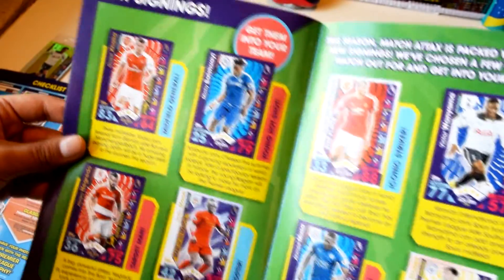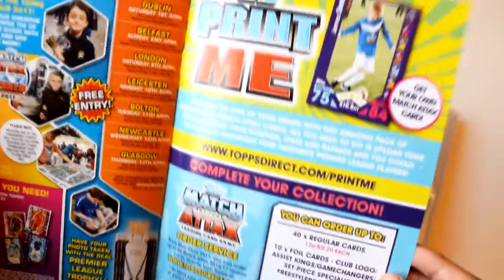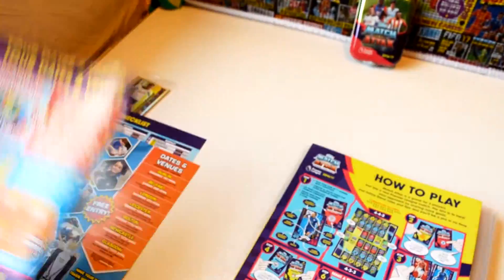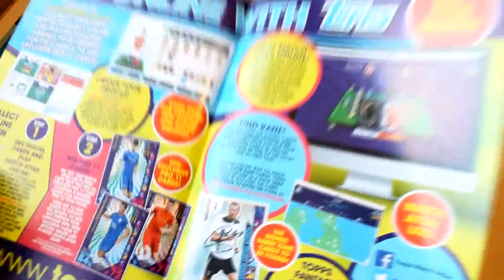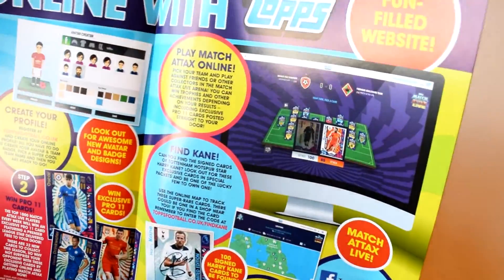Here are the new signings for various clubs, and there's a top festival feature. It also tells you about a print-your-own Match Attax card — that would be a great idea if you want one. And here is the play pitch; I'll open it to show you how it looks, and again it mentions the Pro 11s, Harry Kane limited edition, and live Match Attax online.